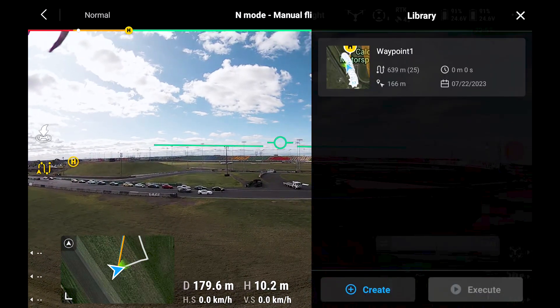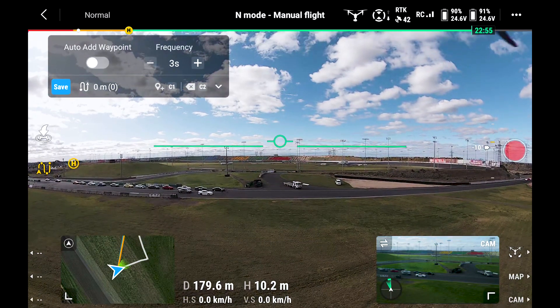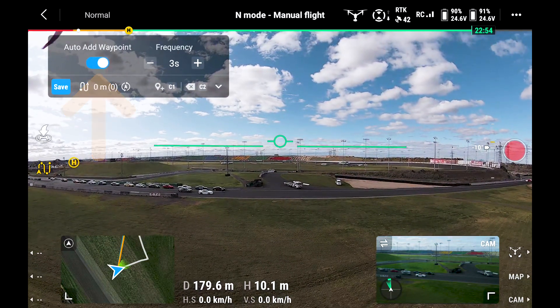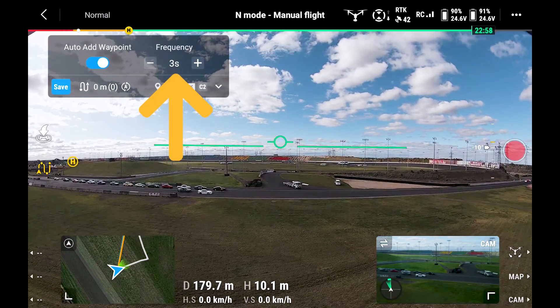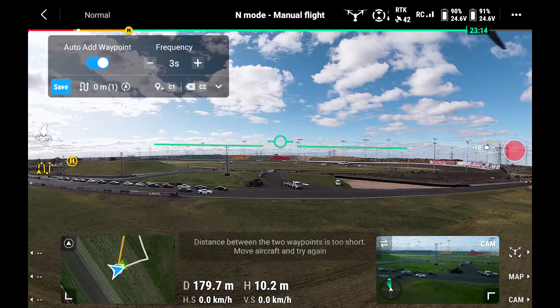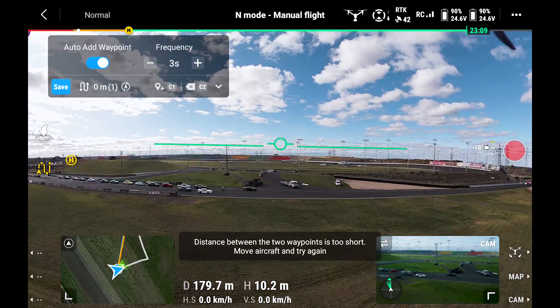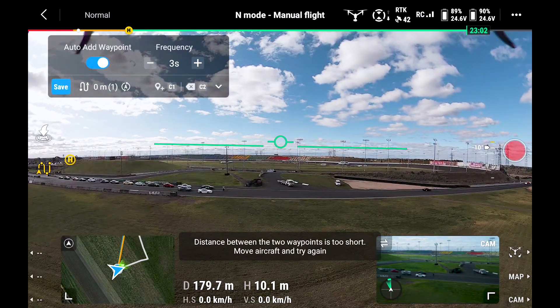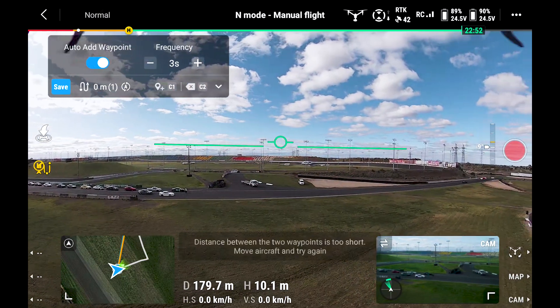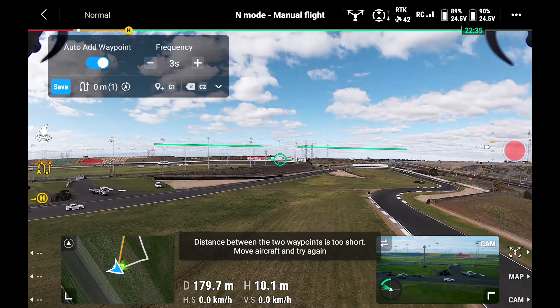I'm going to hit create and at the top select auto add waypoint. You can choose the frequency of when it's going to drop those pins — here we've got every three seconds. Pretty much as soon as you hit that it's ready to go, and it will start recording from when you start moving the stick. I'm going to turn away from the car and go with this white one.